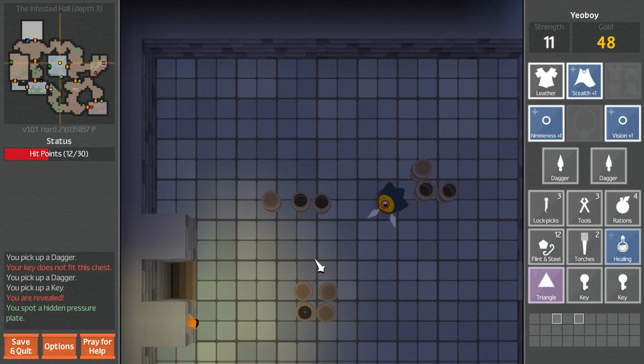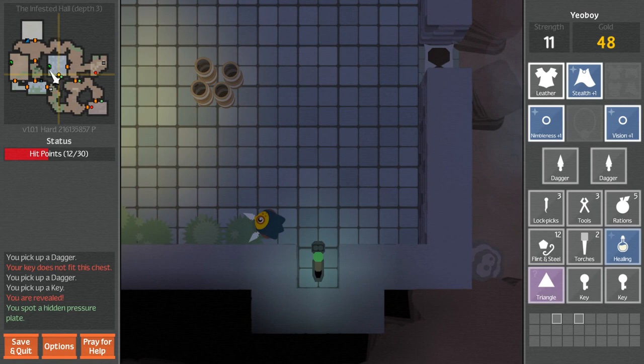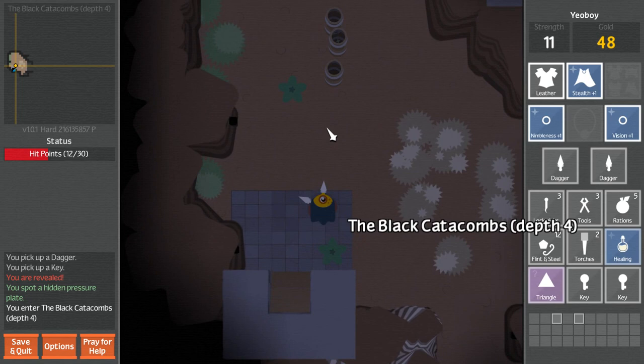Another exit. Does it go to a different place on the same level, or a completely different level altogether? Those are both going down. This is three. I'm just going to go down real quick - Black Catacombs. I'm just going to zip right back up, maybe take a little quick peek. And also check out what's in here. Another ration - nice.